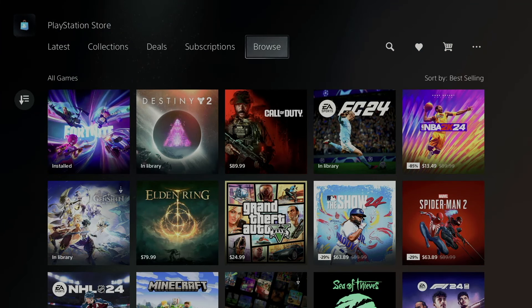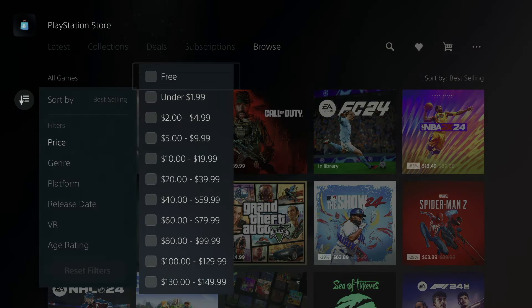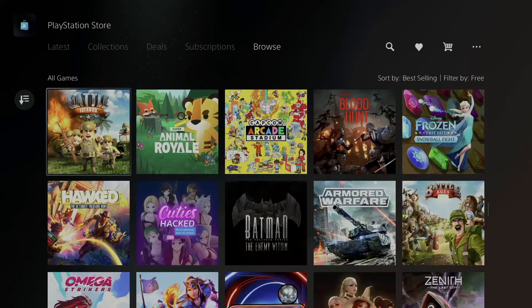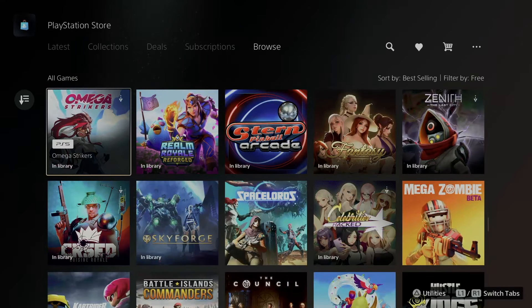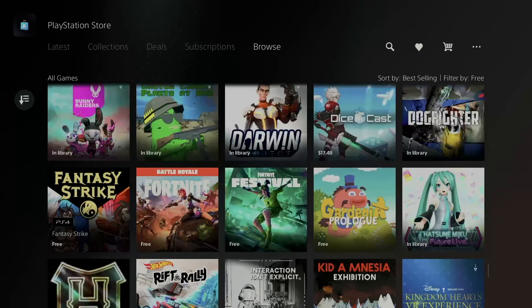Under Browse you can also find free games. On the left-hand side, sort by price — free — because the games we're looking at are free. You'll see all the free games here, so scroll down to find the exact one you want, and from here download any others you might find that look pretty cool.